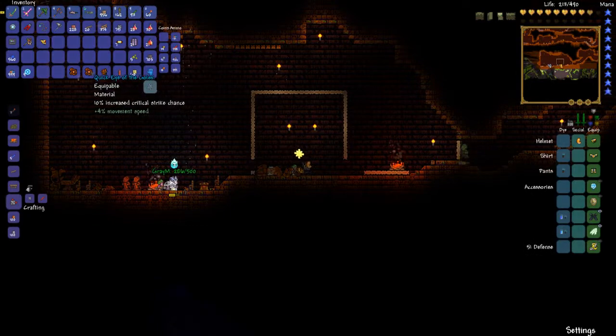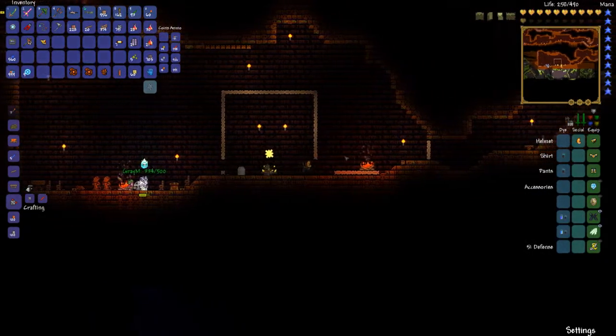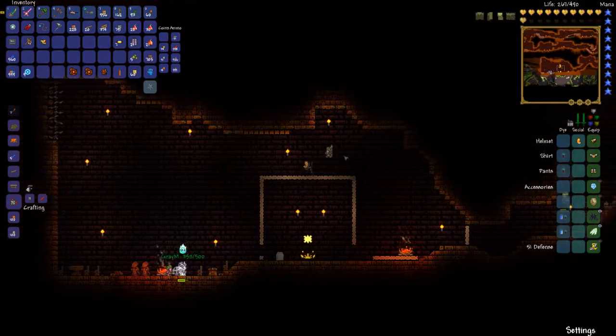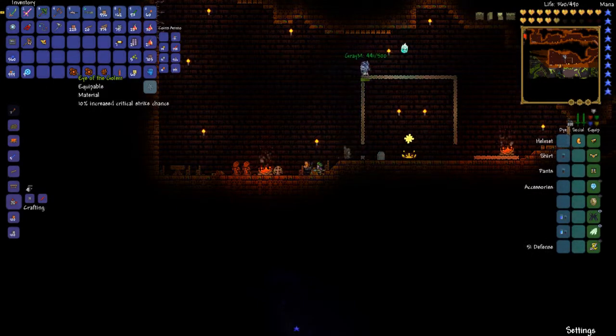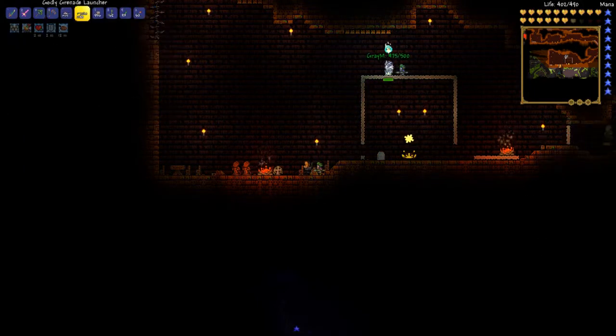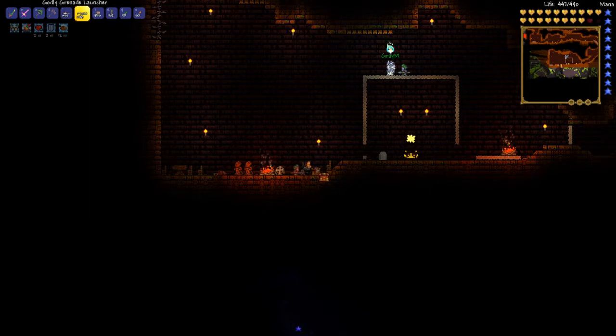Nice, ended up with 11 health at the end of that. Got another eye of golem and nothing else other than gold and beetle husks. Do we have an avenger emblem somewhere? No, not that I know of — it's dropped by the Wall of Flesh. We didn't get that when we did it. That's what you combine the eye of the golem with, but it's not a big deal — we have plenty of good items. Buffs still have two minutes left.